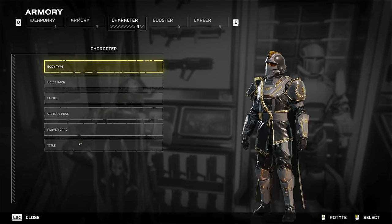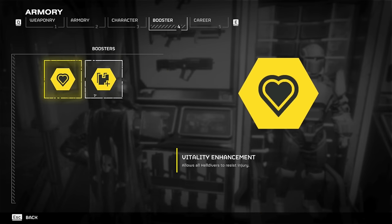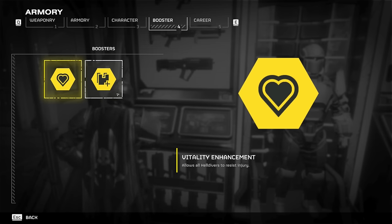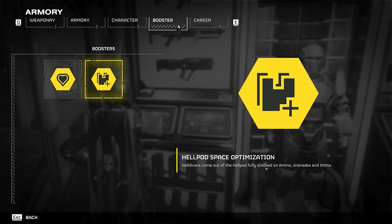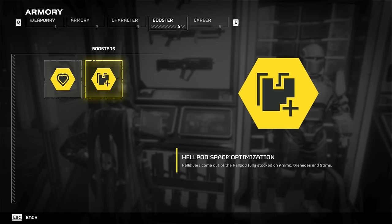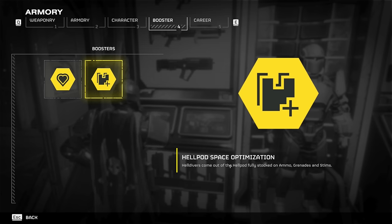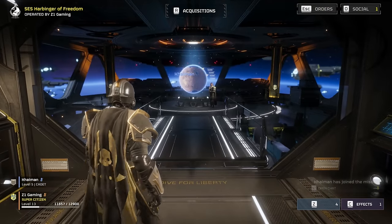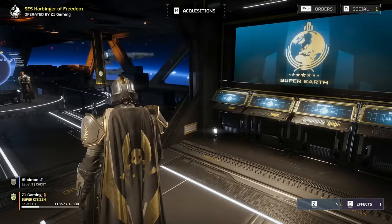There's a Character section with customization options, and there are Boosters which give you different abilities in game. For example, Vitality Enhancement lets all Helldivers resist injury, and Hellpod Space Optimization means you come out of the Hellpod fully stocked on ammo, grenades, and stims. These affect your whole team but don't stack - if a teammate already has Hellpod Space Optimization, you'll need to equip a different one. Boosters are unlocked in the same Acquisitions area as weapons and armor.